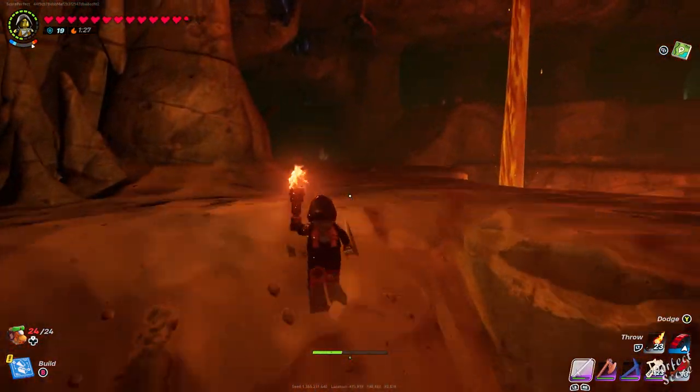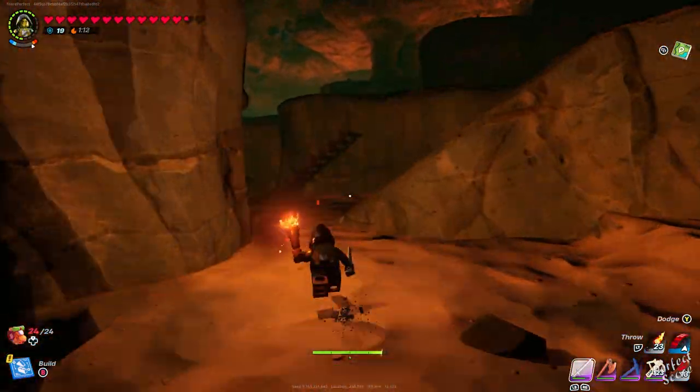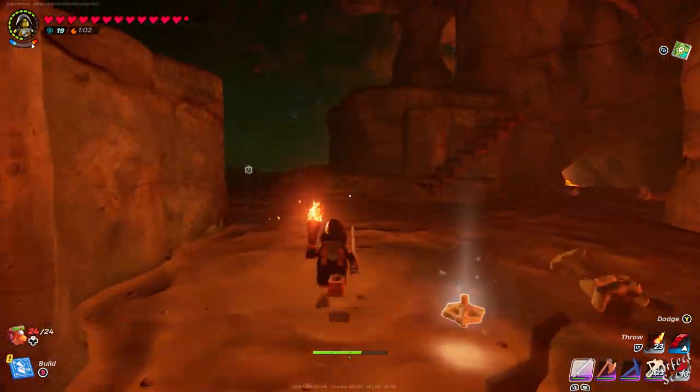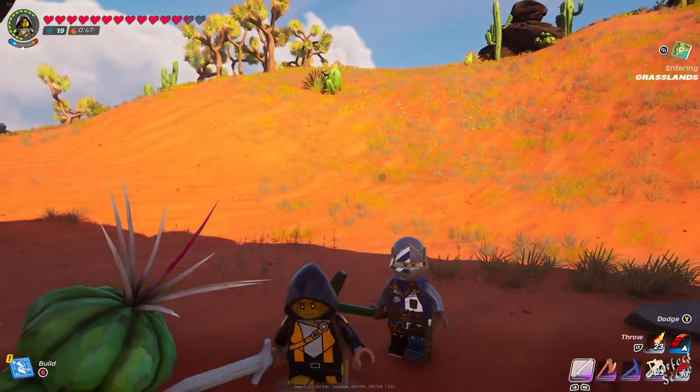I've included some footage in the background in which I'm basically just running towards the exit without having to memorize the entire route that I took. Sometimes metals and gems are going to be located on the ceiling or across a pool of lava, making it difficult to access them. Keep in mind that you can also use your builds for that — simply build a couple of stairs or build yourself a bridge in order to make your life easier.